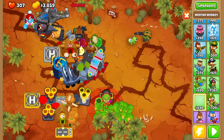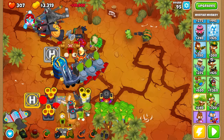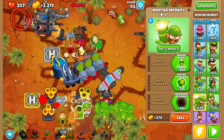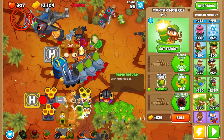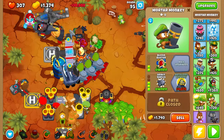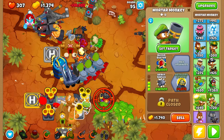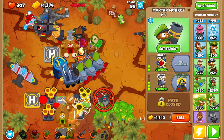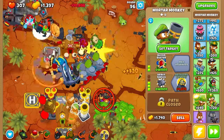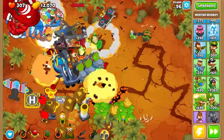I will be placing with the same upgrades. We can do the fourth one - let's just update this. Set the target around here near the spikes for group damage. Start the battle - it's round 96. The balloons are getting bigger and bigger, faster and faster - huge numbers.